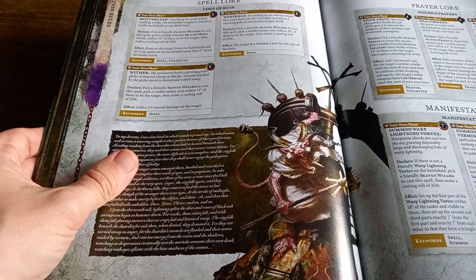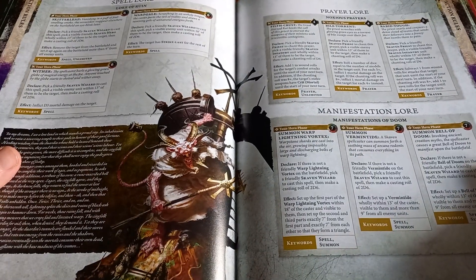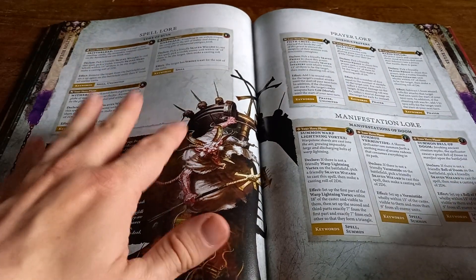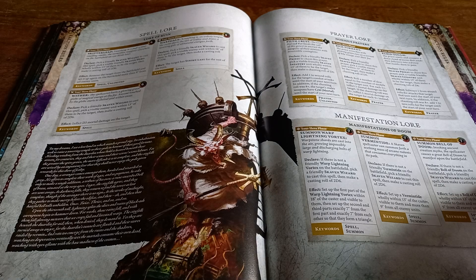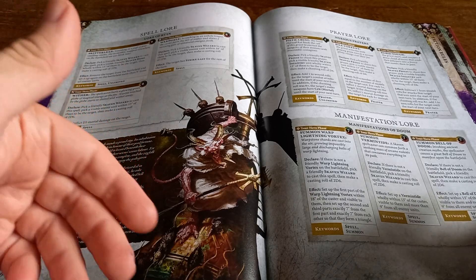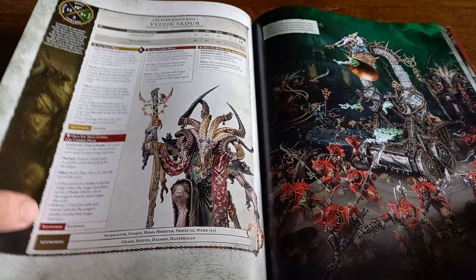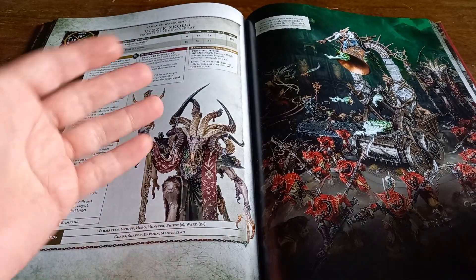It'd be interesting to see if they come back next year and throw even more into the pot when it comes to spells and prayers in a more general fashion for different factions. I just think it's something of a missed opportunity by Games Workshop to not throw more stuff into these books. There would have been Pestilence-flavored or Eshin-flavored options — and yes, those get added into war scrolls in some cases, but it would have been nice to see them as part of the spell selection as well.